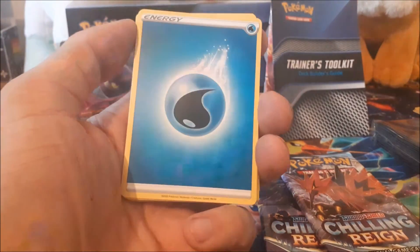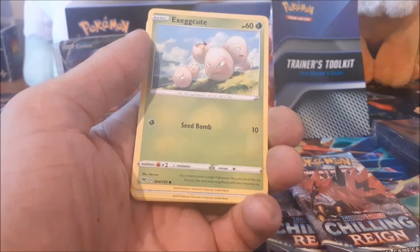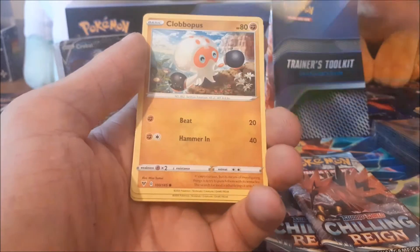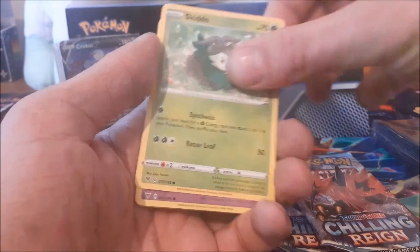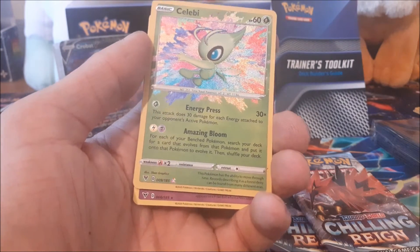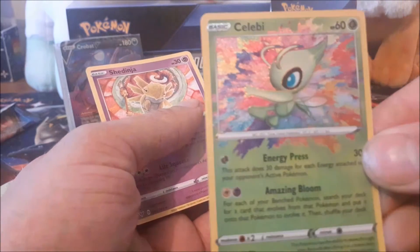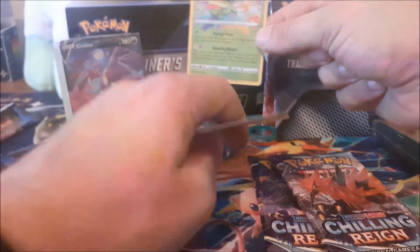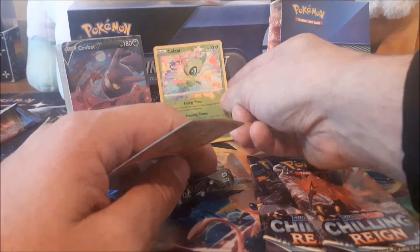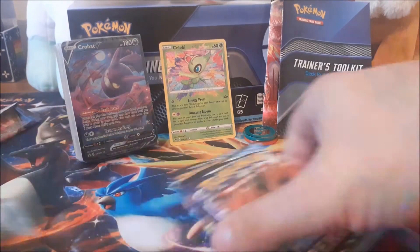I'm going to guess the energy is Water — oh look at that, I am a genius! So we've got Water Sub Striker, the Coating Energy, Heroes Medal, Execute, Skidoo, Tomo's favorite Pokémon, Shuppet. Oh, we've got an Amazing Rare Sableye — that's ace! And we have a Shedinja which is really cool. I've actually got about three copies of this so that one might have to go to the trade binder.